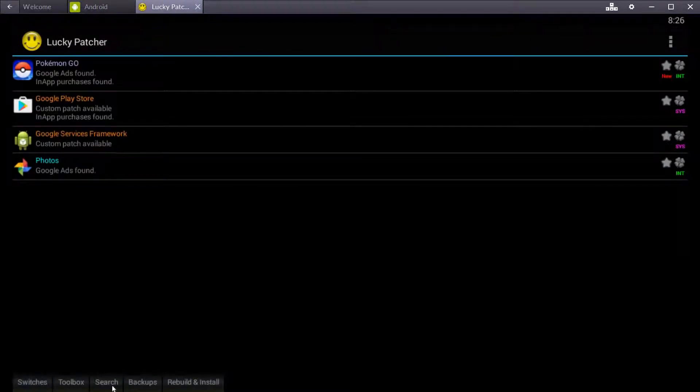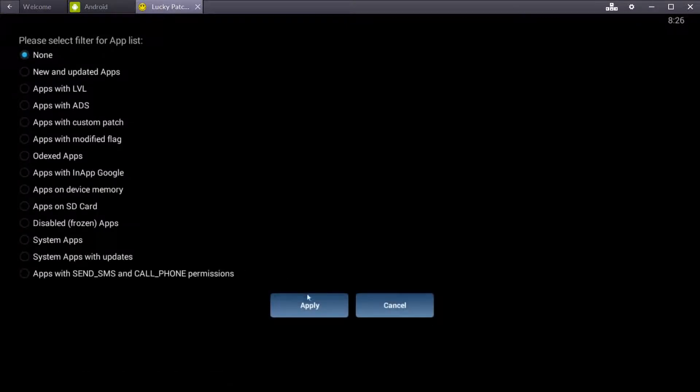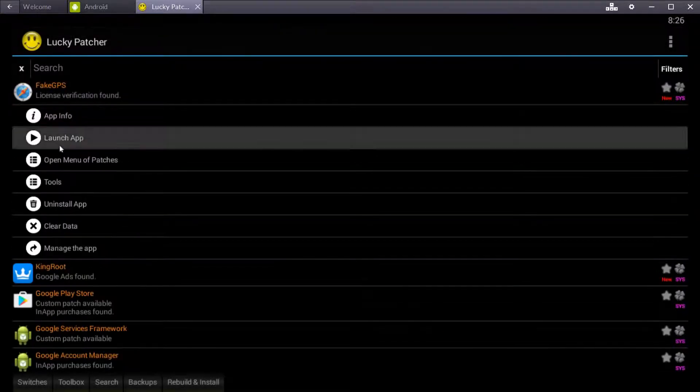Lucky Patcher — see how it's not showing up right now? So we're going to go Search, Filter, System Apps, and then find Fake GPS and hit Launch.